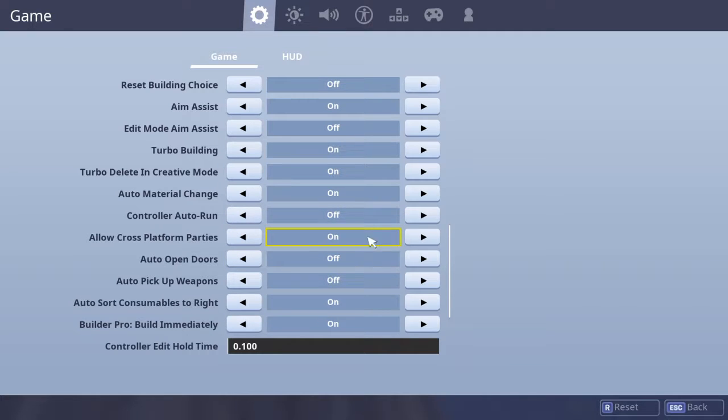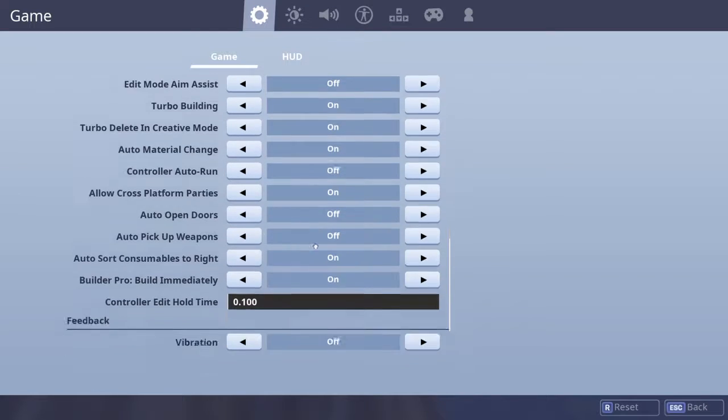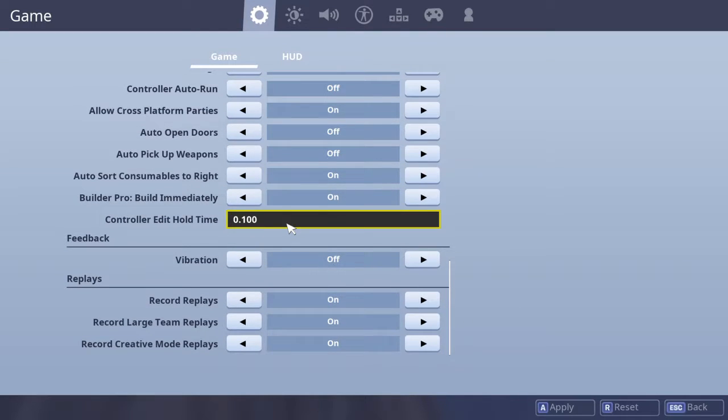Allow cross pump — just turn that on. Auto open doors: off. Auto pick up weapons: off. Sort items to the right. Better probe: build immediately on, and then I have this all the way down.